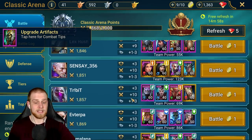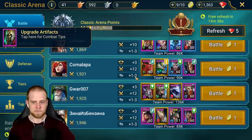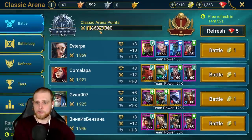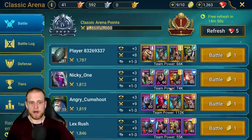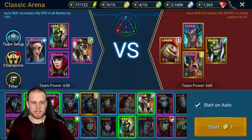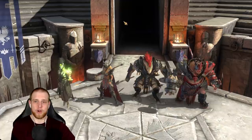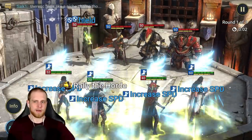Let's refresh it and see if we get an easier list. These lists look much, much better, and I'm in Silver 4 now. Like in the last video I was in Silver 3 and the teams were quite the grind. But right now this team is at my level — team power 66,000. This is what I should be seeing the whole way down the list.